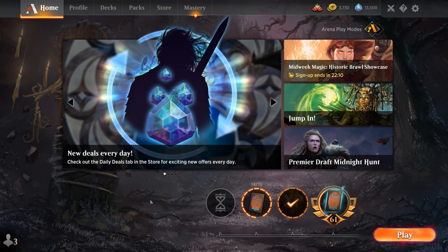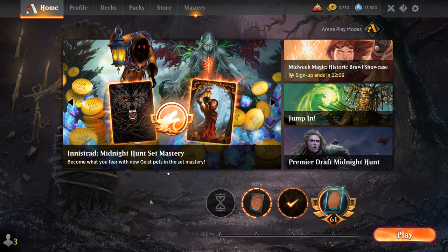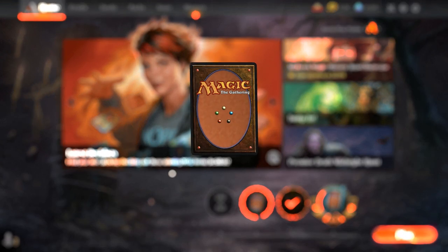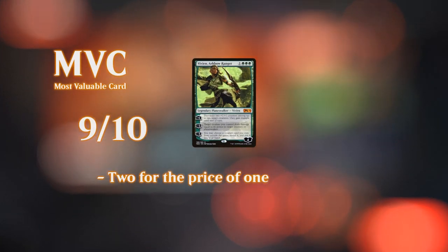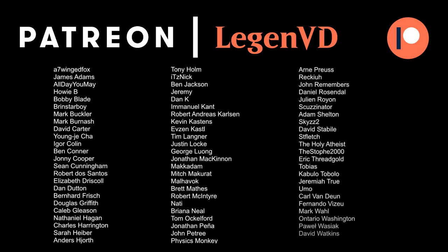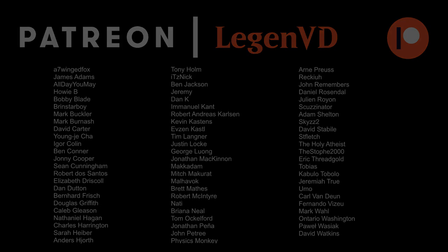These plus-one counter synergy decks have always been a thing in Historic. I always try to make them work since the decks are pretty interesting and fun to play. But now with Hardened Scales the deck can actually compete with some of the better decks out there in the format. Having both Dromoka's Command and Vivien as main-deck removal is key in creature matchups — taking out Elvish Archdruid or Krenko — but they're still very useful cards outside of creature matchups as a way to just provide additional plus-one counters, so they're not dead against combo and control, which is an important quality in best of one. That'll do it for today's gameplay — thanks for watching, hope you enjoyed, and have a nice day! You can become a patron and decide the topic of future videos at patreon.com/legendvd. See you next time!